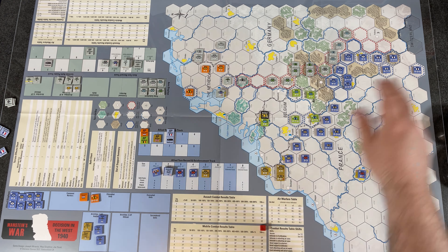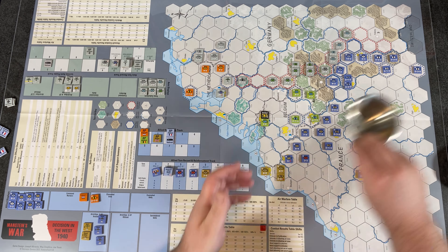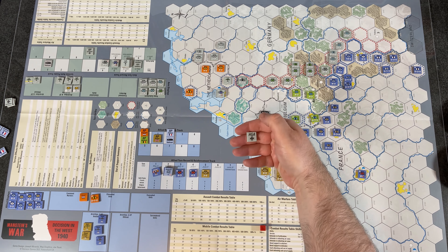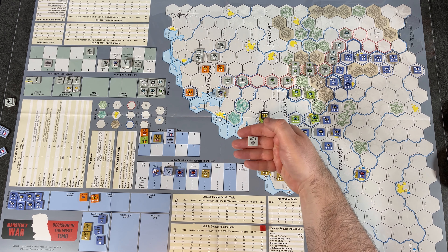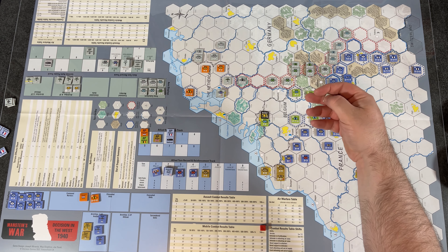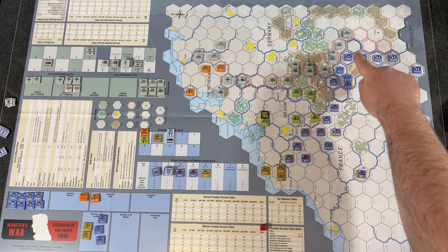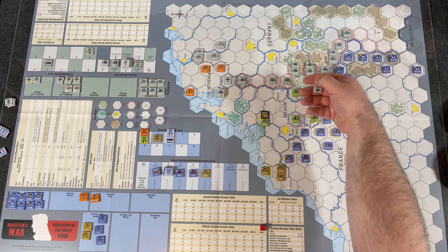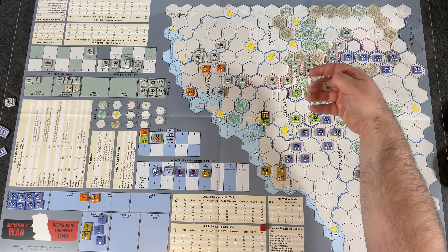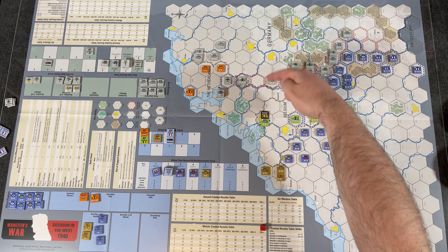The Germans draw randomly and get Army Group A. Army Group A can activate its units plus up to three air units. Army Group A is the green units here — A is in the center, B up north, and C to the south. Army Group A gets three aircraft to use.